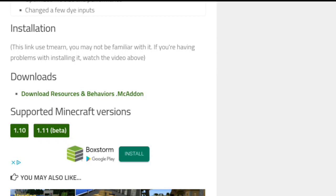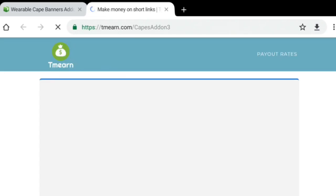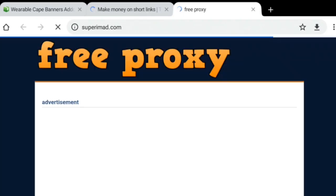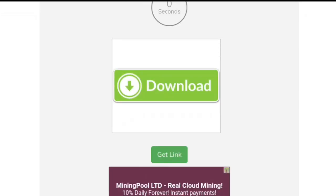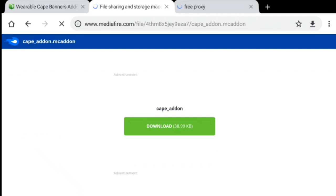If you're having issues installing it, first you need to go to where it says downloads and press the link. It's going to take you to a site called TM Earn. Once you scroll down, you'll get a CAPTCHA — one of those boxes that says I am not a robot — and you just check it. Once the green check appears, come down to the dark blue 'click here to continue' button and click it once. It'll take you to a free proxy site, but don't worry about that — just exit out. As soon as you go back to the TM Earn site, it will tell you when your link is ready. Press 'get link' and it will take you to MediaFire. That's how you install it.